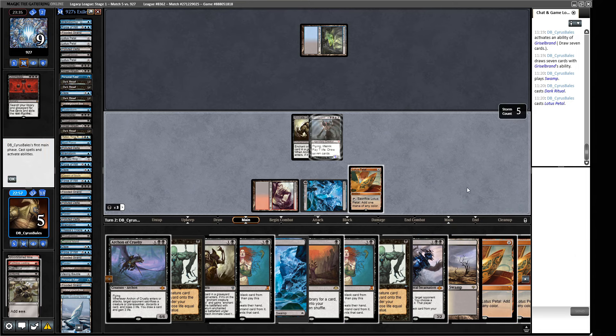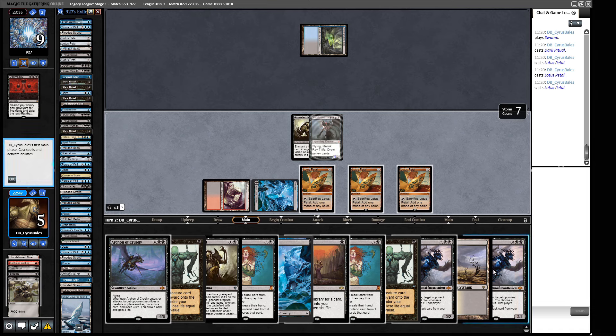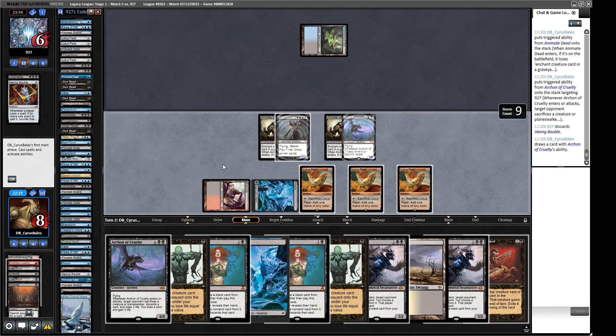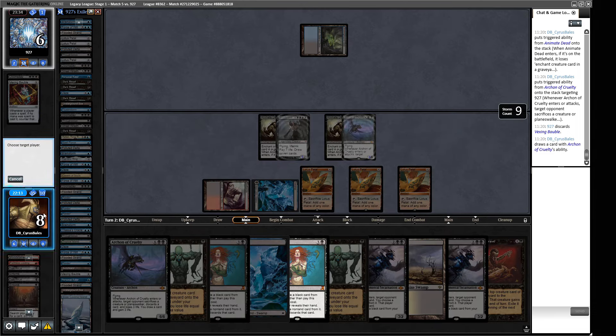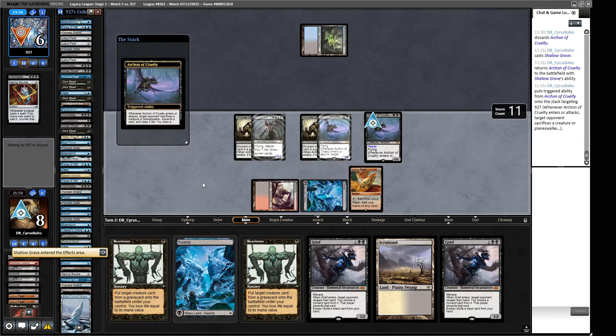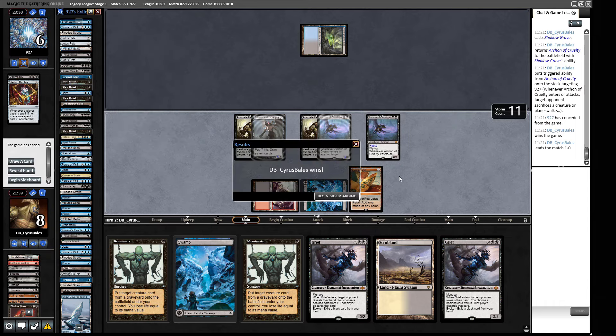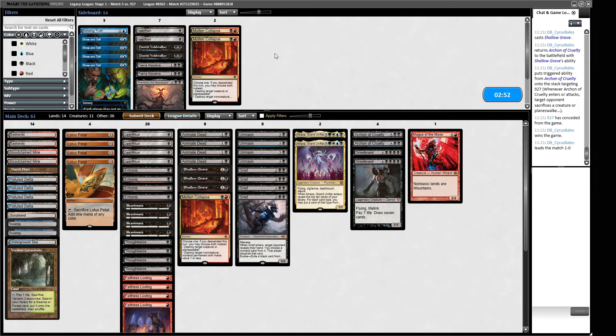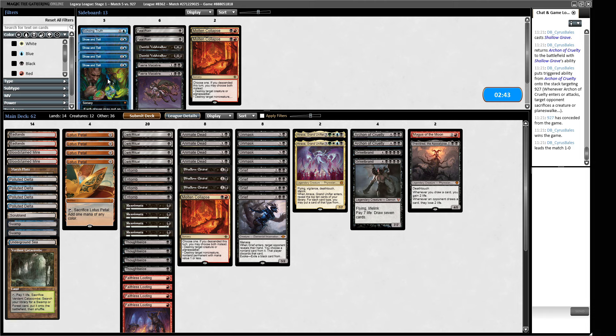We play out the Arcane of Cruelty, cast our Dark Rituals and Petals to get all our mana out. We put another Arcane of Cruelty into play — that gains us three life, allowing us to draw seven more. Unmask targeting ourselves pitching our Mask, discard the Shallow Grave, and then attack them with Arcane of Cruelty to win the game. Pretty amazed we managed to get through that one. I'll take it.